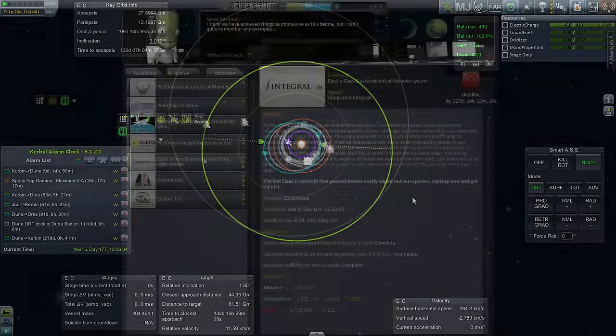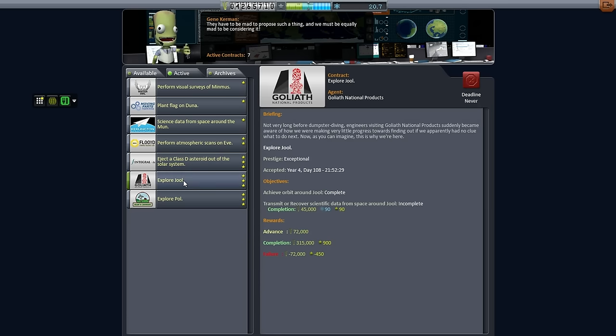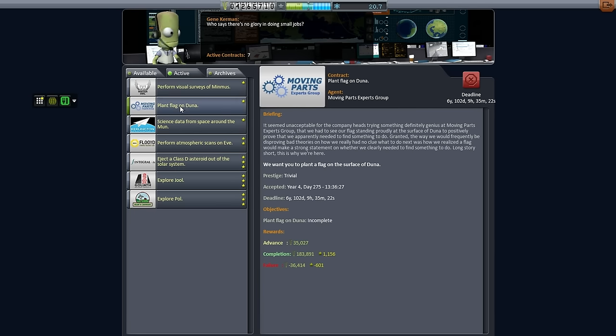Let me take a look at that contract again. Failure will cost us $1.7 million — I guess we can weather that. Too bad we won't get the science, and then 2,000 rep lost. I don't even know what the actual number is, but it seems like a pretty big hit. If we cancel the contract now, we still have six years. I'll put that on the back burner. We still need to explore Joule, but there's no deadline for that. We need to transmit recovered scientific data from space around Joule — haven't done that. Planet Flygon Duna hasn't been completed either.